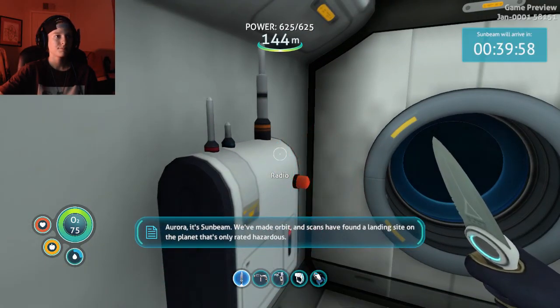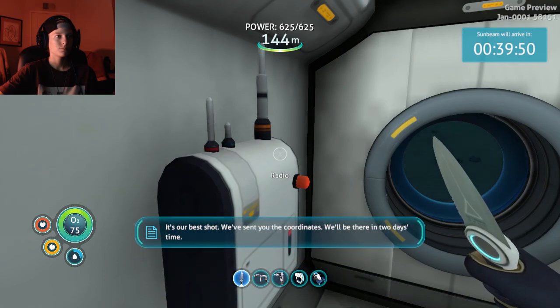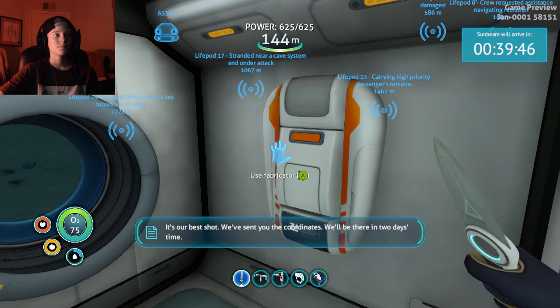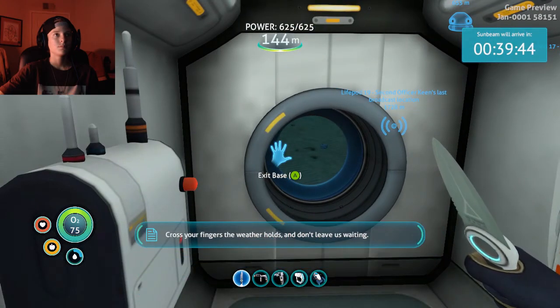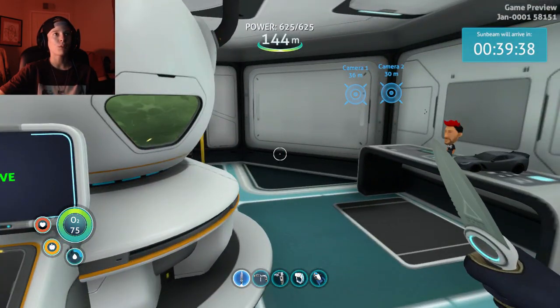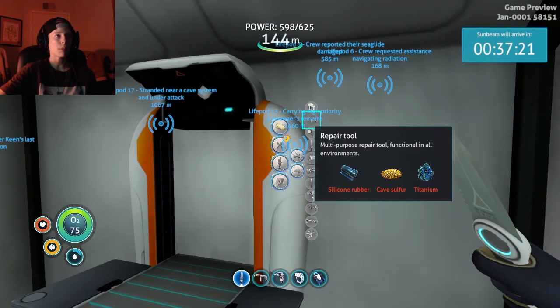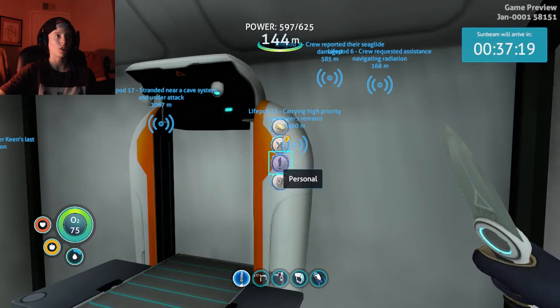Aurora, it's Sunbeam. We've made orbit and scans have found a landing site on the planet that's only rated hazardous - it's our best shot. We've sent you the coordinates, we'll be there in two days time. Cross your fingers the weather holds and don't leave us waiting. Sunbeam out. Guys, really - I'd rather you not come because you're going into a suicide mission. Let me check if I unlocked a blueprint for it.